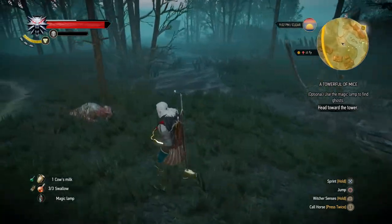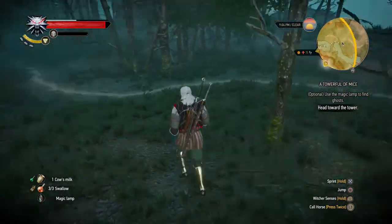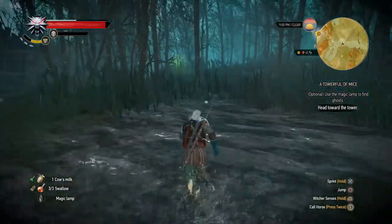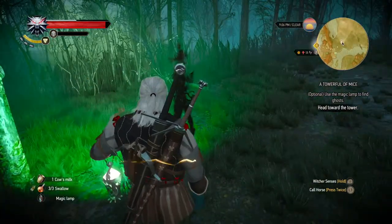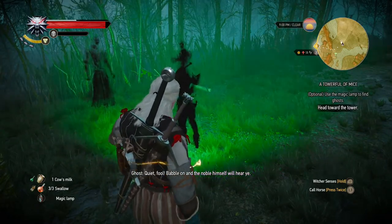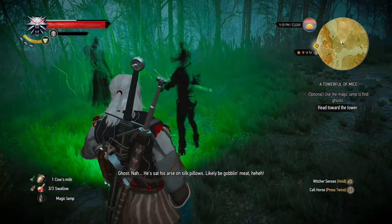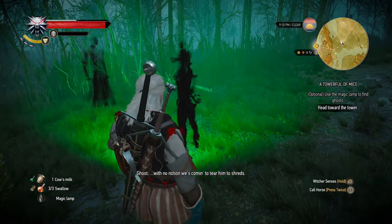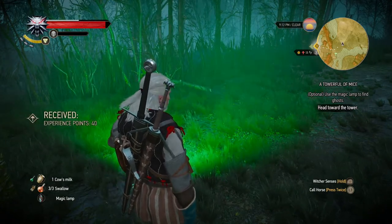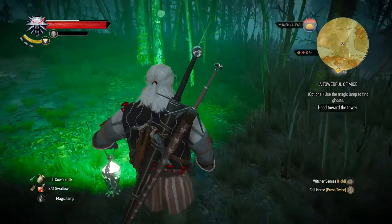I'm gonna start our investigation. I don't think there's anything near that boat, although I should of course check. The first thing you can do with the magic lamp is this spot over here. Let's try Kira's lamp. [Ghost voices]: 'They're on to us. They'll not let Graham in.' 'Quiet fool — Babylon and the noble himself will hear ya.' 'Nah, he sat his arse on silk pillows — lightly be goblin meat, with no notion we's coming to tear him to shreds.' 'Waist clear lads.' And that's the start of the attack of the villagers on the tower — the one that started the massacre.